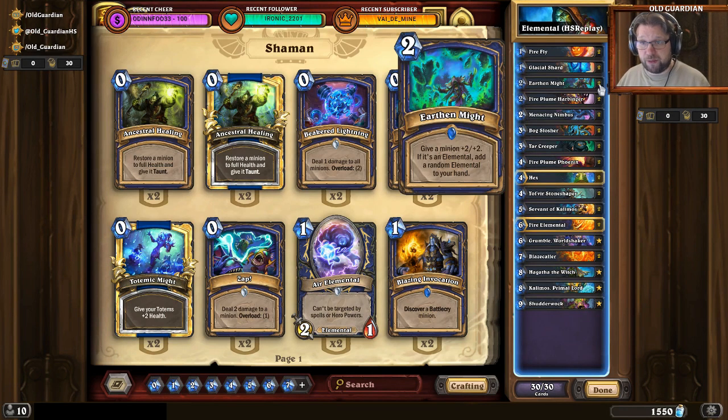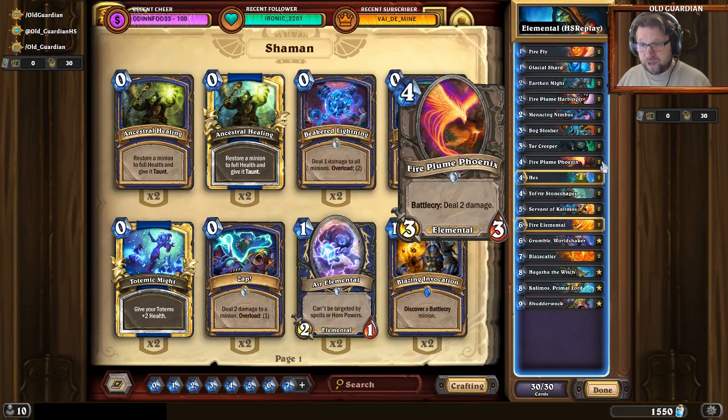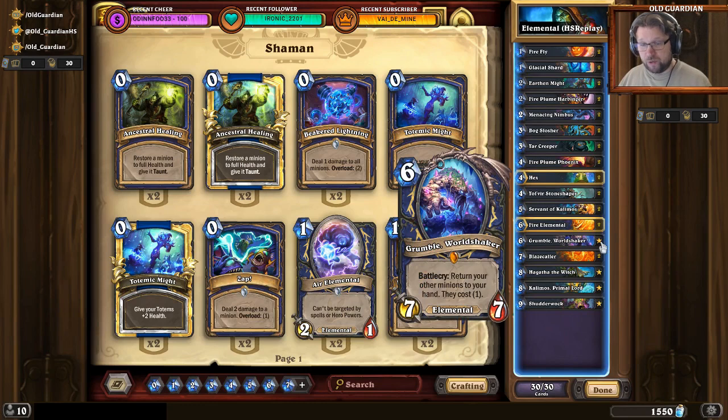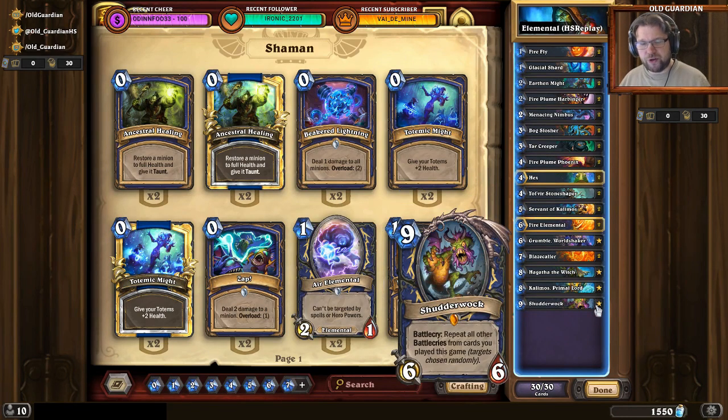You get random Elementals from Earthen Might, you get random Elementals from Menacing Nimbus. You have one million and one Battlecries that deal some damage. You can get some more Elementals from Servant of Kalimos. You can crumble some of your stuff back into your hand and use their Battlecries again. Then you have Hagatha the Witch, which is going to start giving you even more stuff — every time you play these minions, you also get spells to go alongside them. And you have Shudderwock for a big refill and a bunch of Pew Pew going randomly around the board.